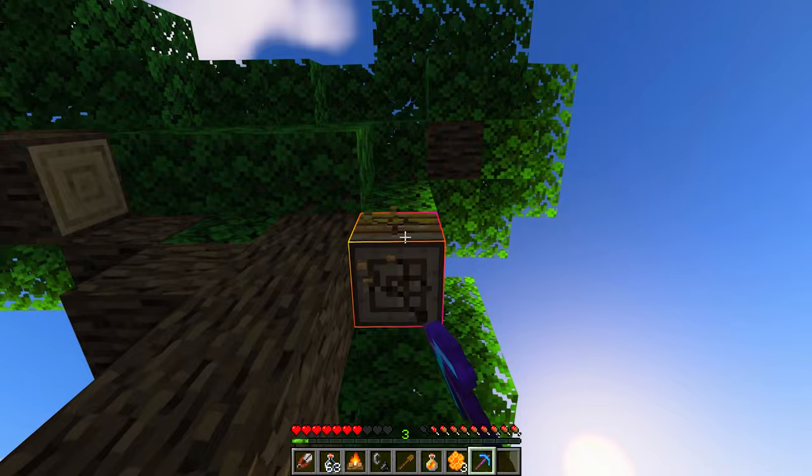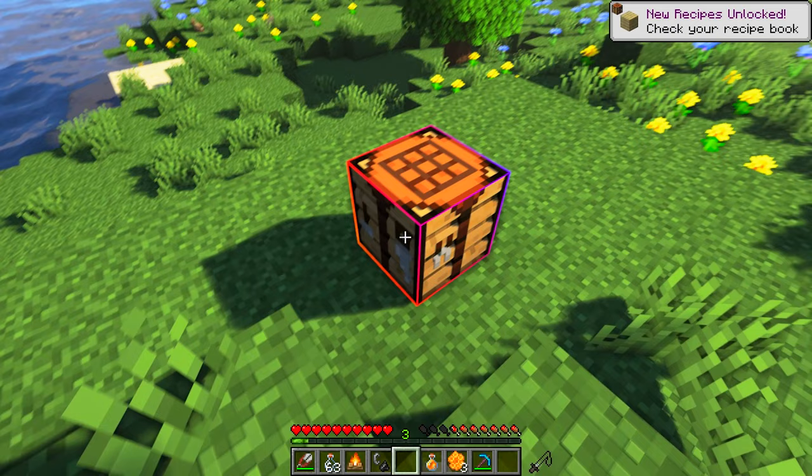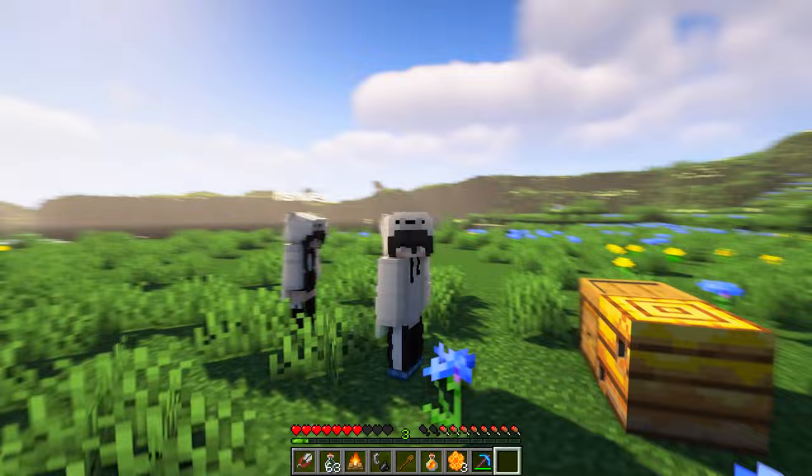If one hive isn't enough for you, or if you don't have silk touch, that's still okay. You can craft your own bee hive using wooden planks and honeycombs to make as many as you want. But don't forget, these bee hives do not come with bees inside. For that, you're going to have to breed them.